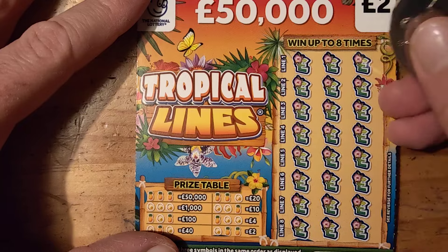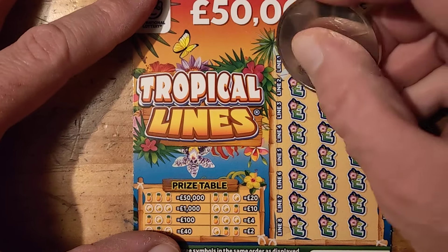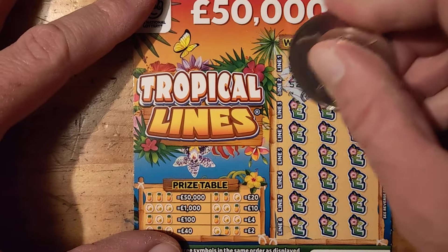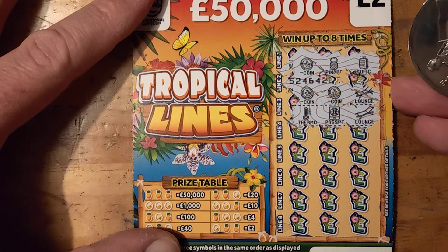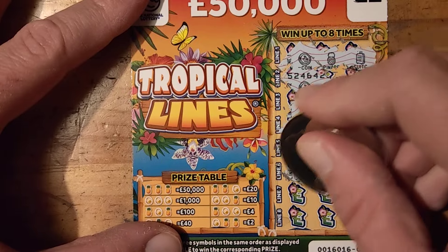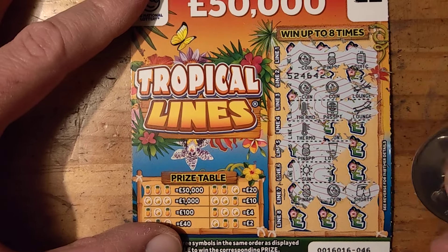I'm going to use my £20 coin. I have a coin, pineapple and a suitcase. Coin, coin, lounge. Thermo, passport and a lounge. Thermal, pineapple, lotion, sun, pineapple, coin and shorts.